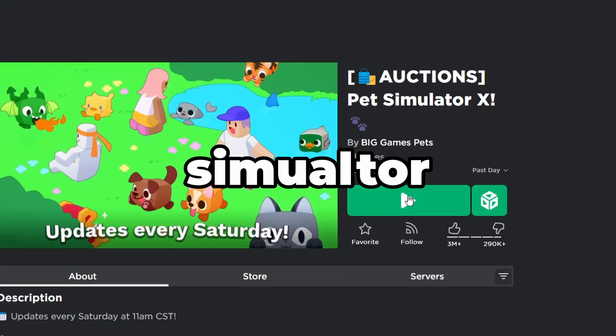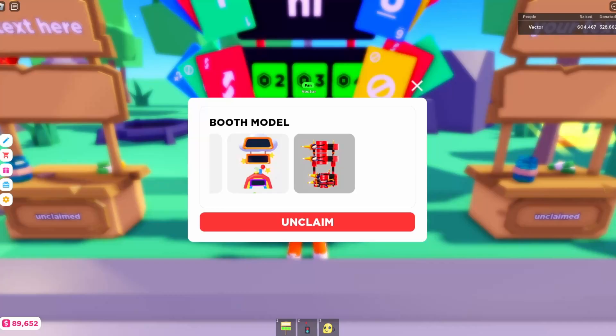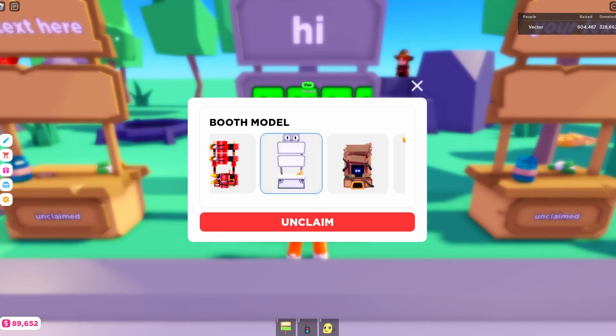To get the Pet Simulator X booth, all you have to do is join Pet Simulator X and wait for it to finish loading. After that, join back in Please Donate and you'll have the booth.